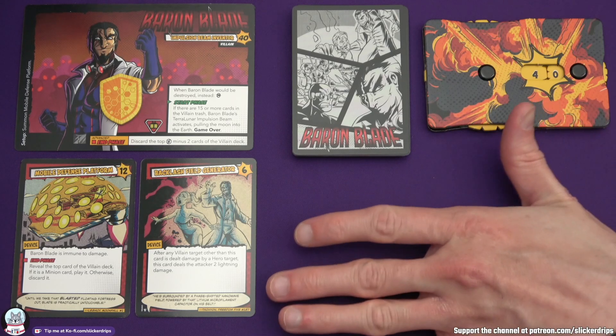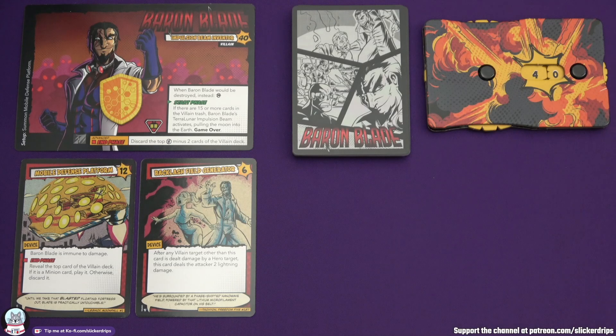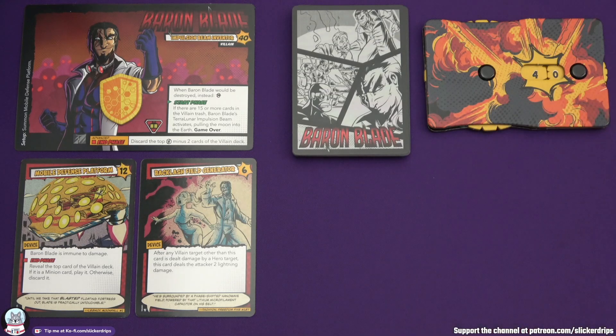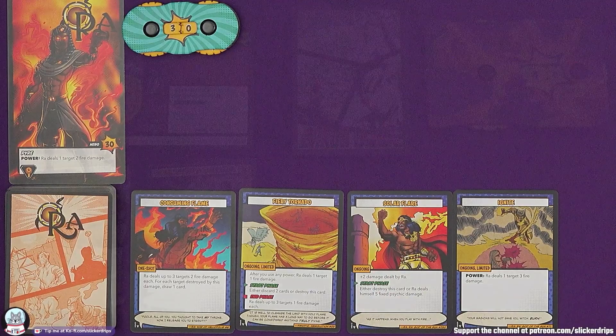Another little thing about the game: at the bottom we've got flavor text and also where this comes from in the chronology of the Sentinels comics. It also accounts for the varying art styles that you will find throughout the game. If we look, for example, at Ra's hand cards here, he's got a card from issue number 71 with maybe a more old-fashioned comic style, and then you can see one from issue 250. It's just a really nice touch.